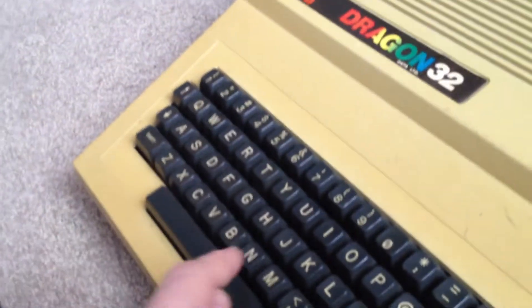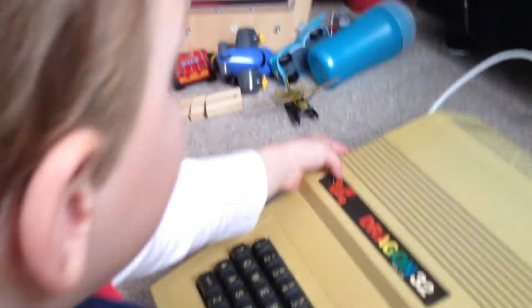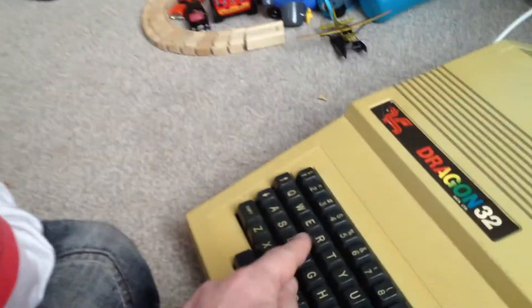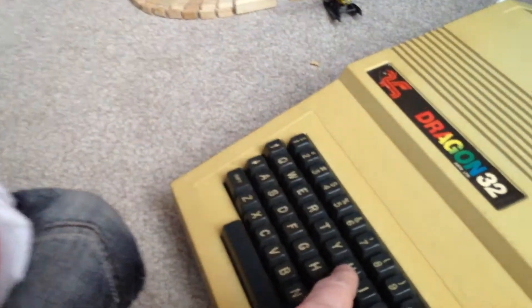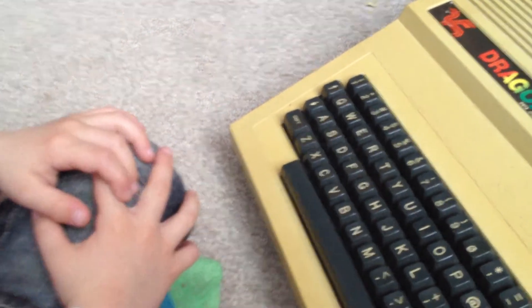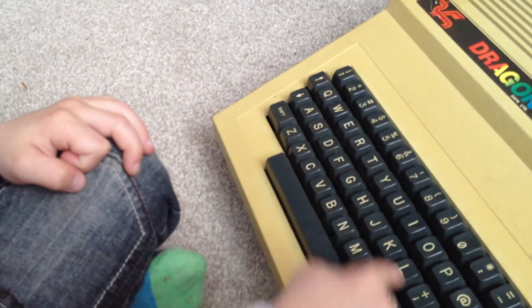Now you've got to type RUN — R, U, N. Run. That's dragon. Right, so type run: R, U, N. And then press enter. And he's done it! The classic first ever program.